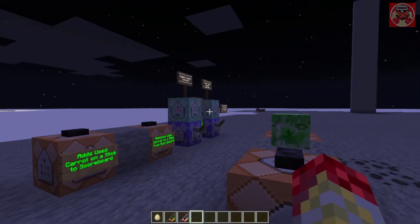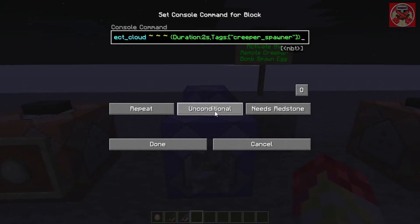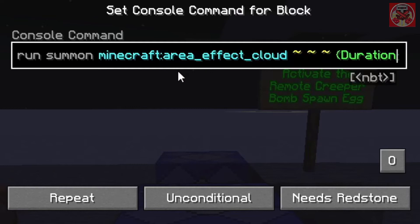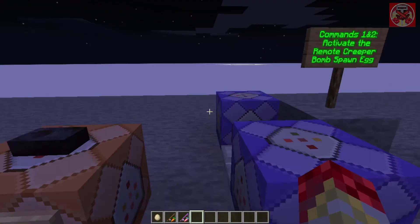We're going to start here and then make our way to the detonators later. First off, the remote creeper spawn egg. The beginning part is: when the egg named 'Remote Creeper Spawn Egg' is selected, it's going to run: execute as at e type egg at s run summon minecraft:area_effect_cloud with the three tildes, and inside the curly brackets: duration two seconds, tag with creeper_spawner. That's the first part.